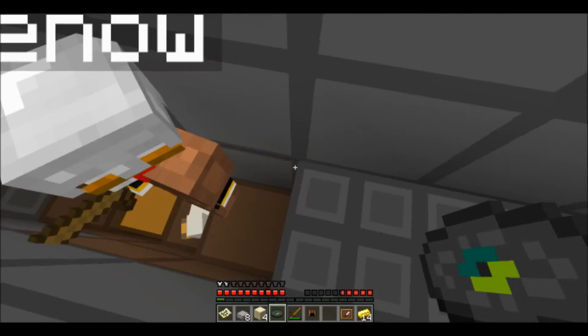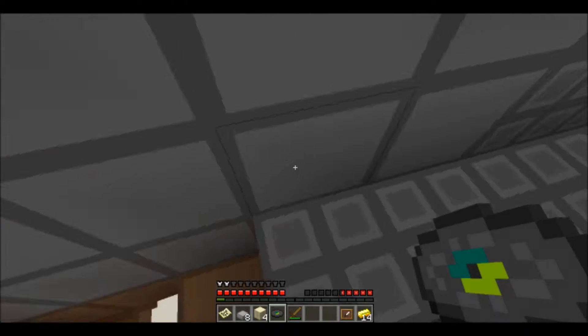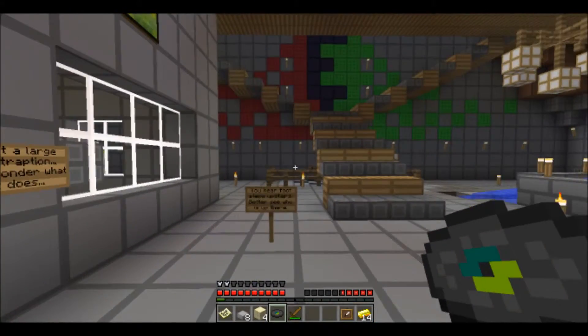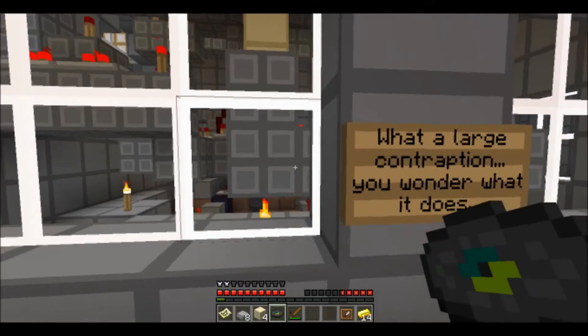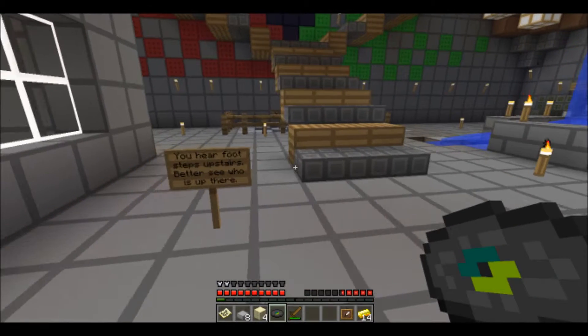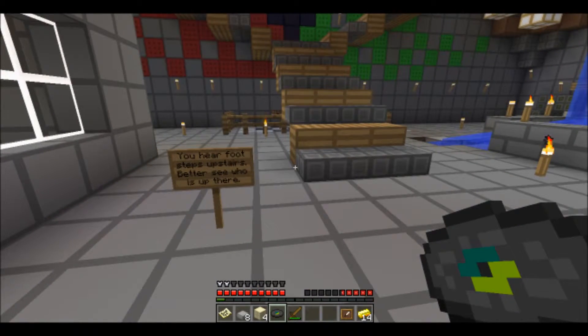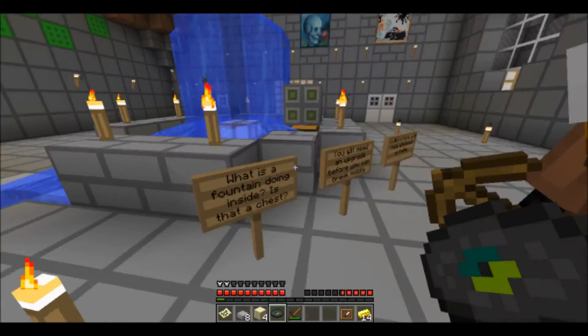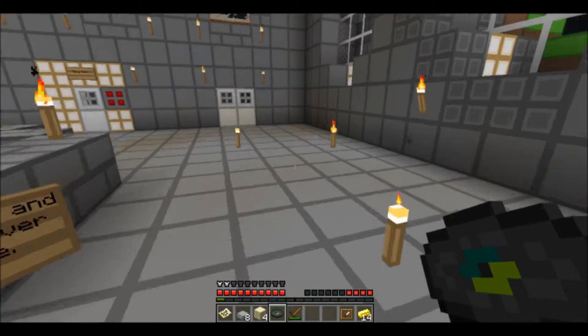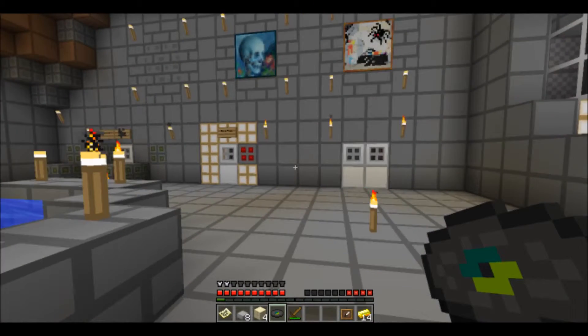Oh yay. Wait, why do you get the iron one? Because I found it first. Finders keepers, losers weepers. I found another chest. A large contraption — I wonder what it does. Nothing. You hear footsteps upstairs — better see who's up there. Later. Can't break it open yet — my pick isn't good enough. It's only a little training pick. What is this? Save room.